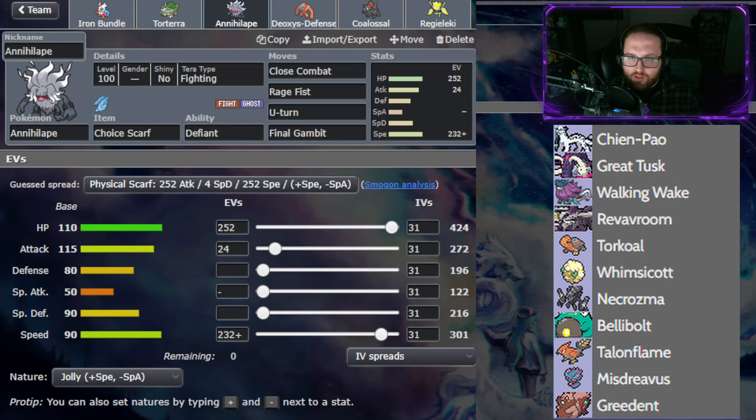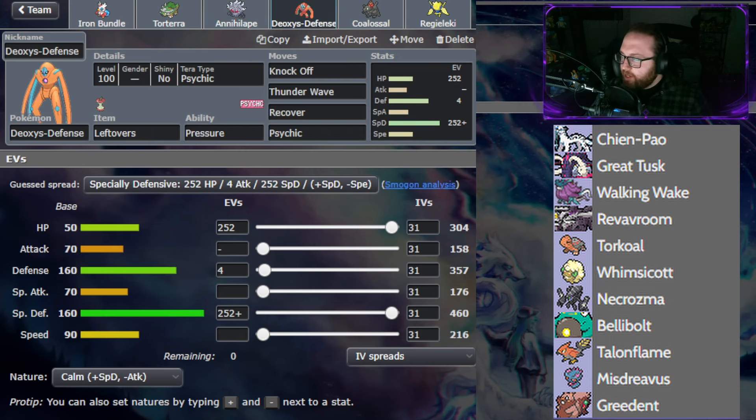U-Turn, Rage Fist, and Close Combat still do a ton of damage to most of his team. Deoxys Defense is my dedicated Walking Wake switch-in, as well as being there to handle Necrozma. Knock Off is to remove items, especially Misdreavus' Eviolite. Psychic does a great amount to Great Tusk, and I can actually take one hit from that with my max HP. Thunder Wave is to slow things down, and Recover to gain back health.